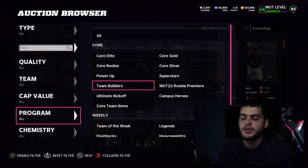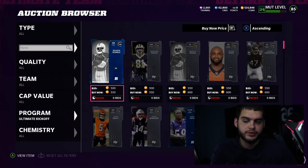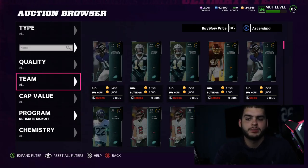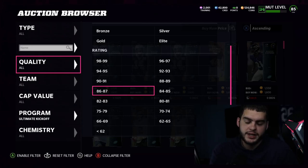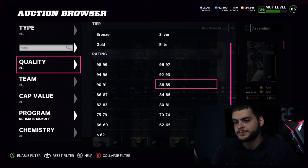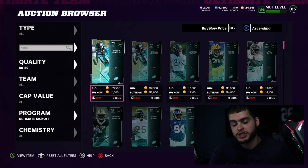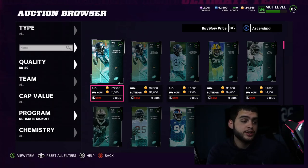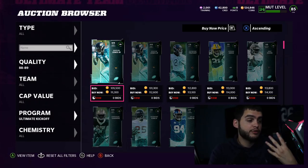The most efficient player is the player that gives you the best bang for your buck in terms of how long they'll last on your team — not wasting a player. For example, back with the team builders, you could have taken DeSean Jackson for his 89 speed and thought he was so good, and then a few days later gotten Jamar Chase from leveling up and realized you don't need him anymore. Or you could have taken a team builder like a left guard or center tackle and still be using them to this day.